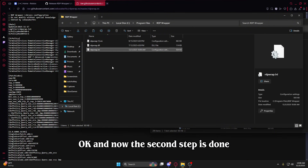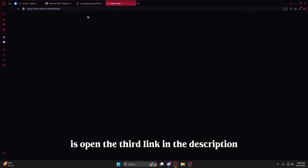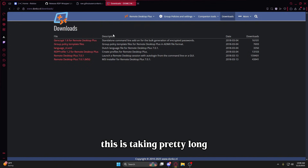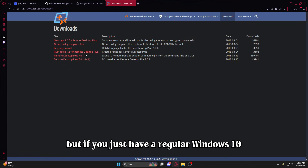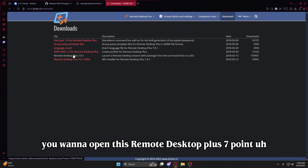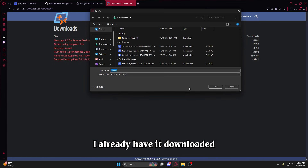Now the second step is done. For the third step, you want to open the third link in the description. This is taking a while but I promise it's worth it. If you have an MSI you want to download that version, but if you have a regular Windows 10 or Windows 11, you want to open Remote Desktop Plus 7.0.1 and it'll download for you. I already have it downloaded.